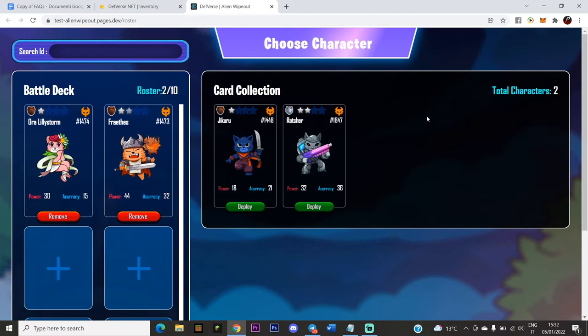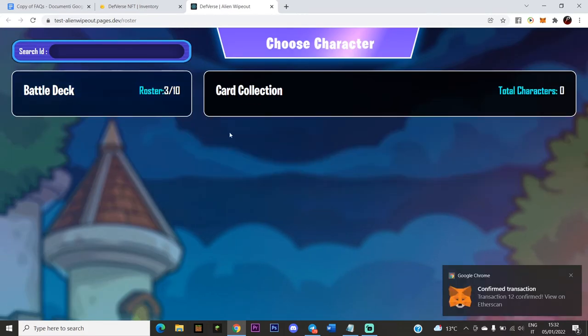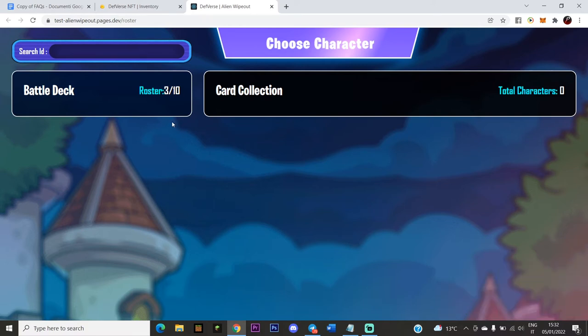So the process of placing a card in the battle deck also has a gas fee. After refreshing, you can see 3 out of 10. In Alien Wipeout, you can only use a maximum of 10 cards. As for how many NFT cards you can own — that's unlimited. But for the first game, Alien Wipeout, maximum 10 cards can be used.